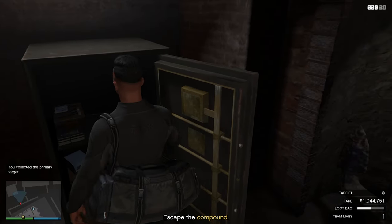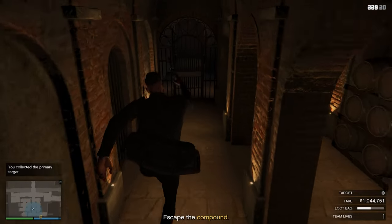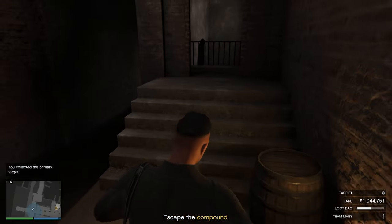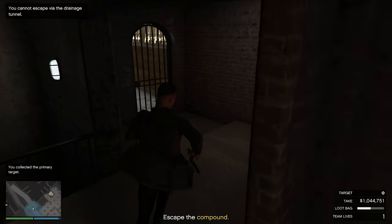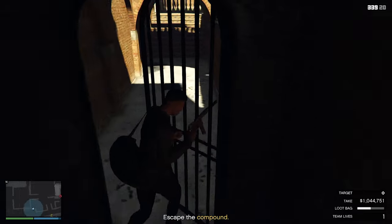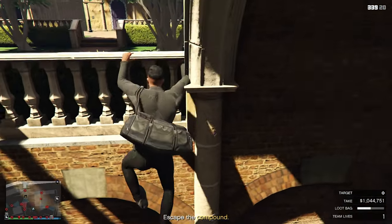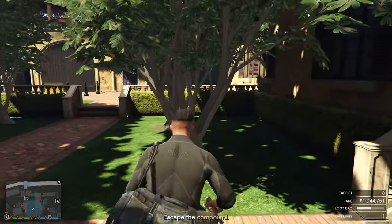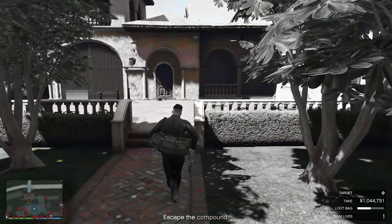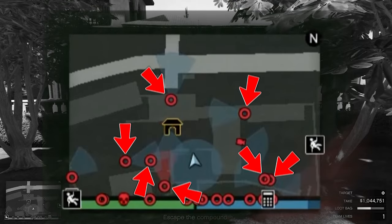We've now collected the primary target but our loot bags are still not full. In order to fill this up we need to escape the compound. Go towards the exact same place where I go, towards the right side over here where you're going to open the other gate. Now to make this even faster, look towards this wall and jump right over it. This will speed up the entire part and make sure that you don't get attacked by any other guards watching that area.